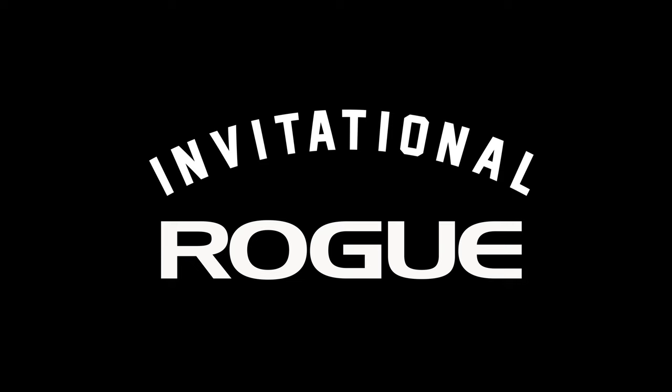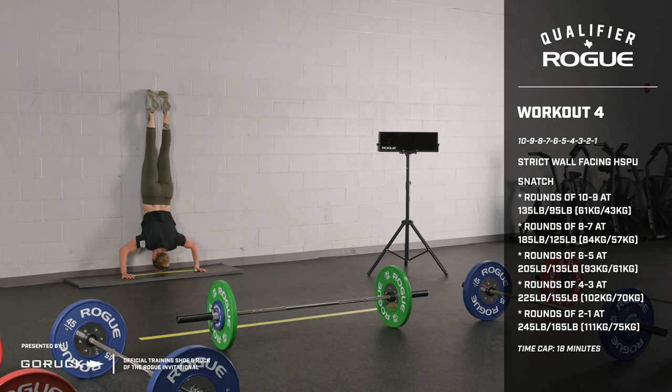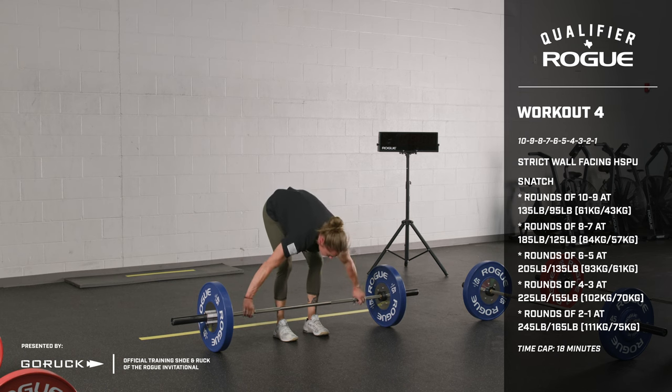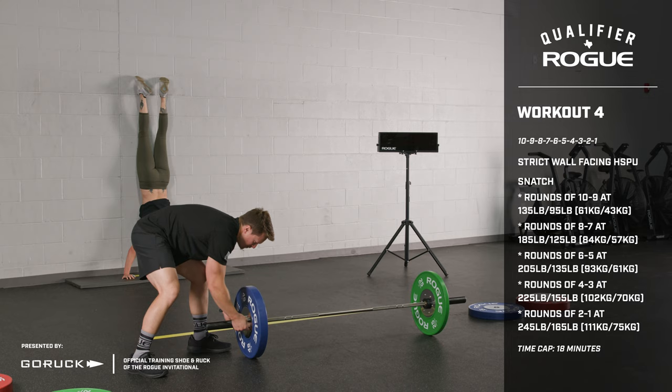Workout 4 of the 2023 Rogue Invitational Qualifier is the following for time: a descending ladder of strict wall-facing handstand push-ups and snatches, with the snatched weight increasing every two rounds. Athletes may use preloaded bars or have help changing the weight.